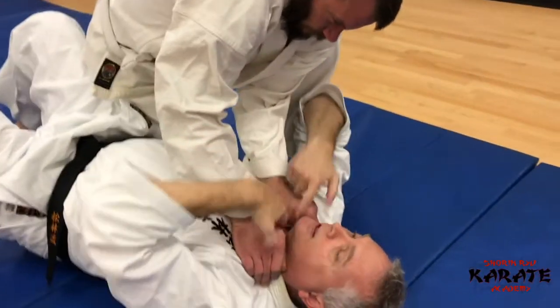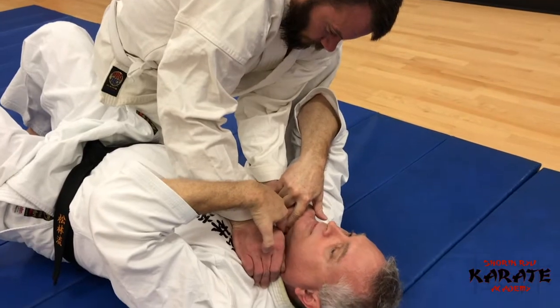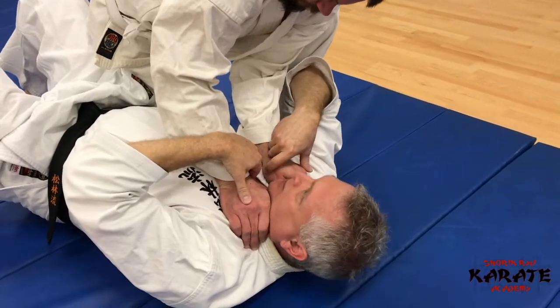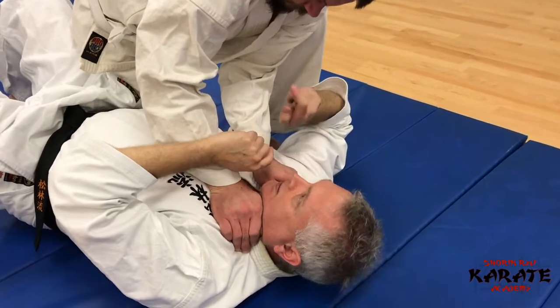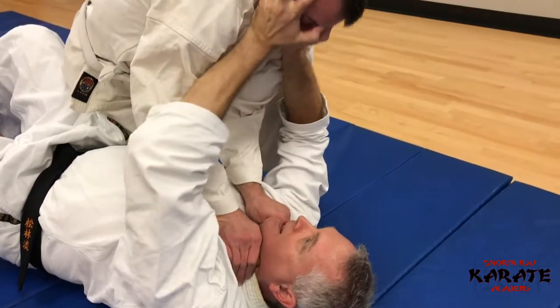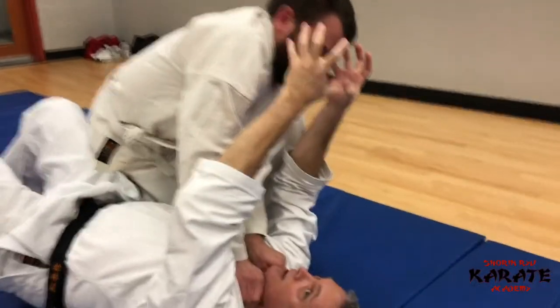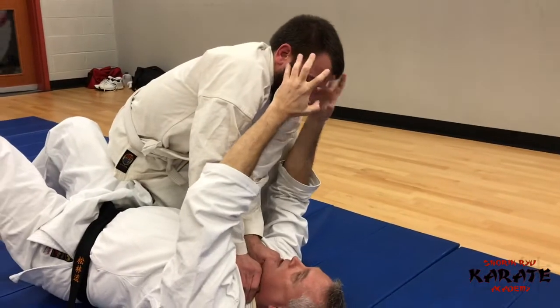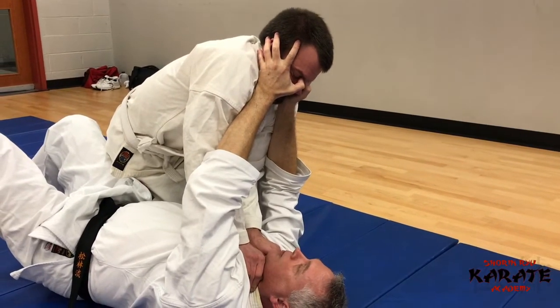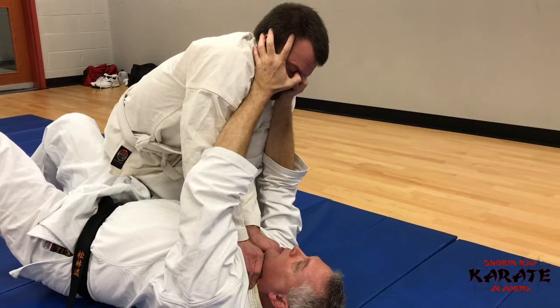The first thing you want to think about is protecting your throat. Drop the chin and strengthen your neck as much as possible. You want to get distance, so use that thumb in the eye and pull back. Now, if you attack the eye, it's very possible they'll release your throat and grab your hands, pulling them away.